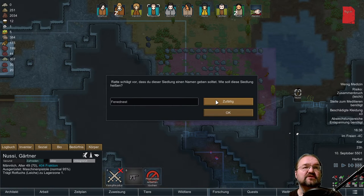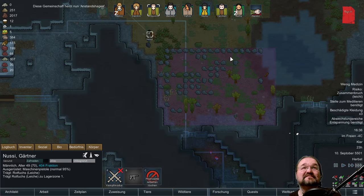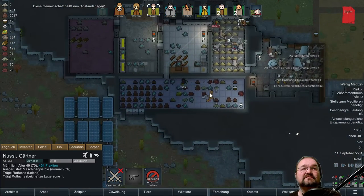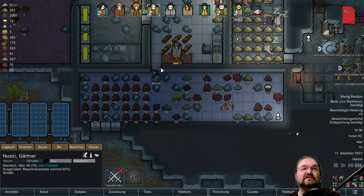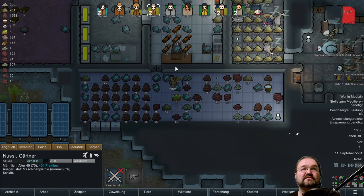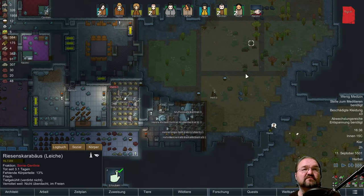Wir hatten hier — wie ist das noch? Steinbruchhausen oder so? Rimten, Mentone, Chispa — Anstandshagen ist auch gut. Anstandshagen, warum nicht? Das ist eine sehr fleischlastige Ernährung hier gerade. Aber gibt auch Milch — gibt nicht nur Fleisch, gibt auch Milch.